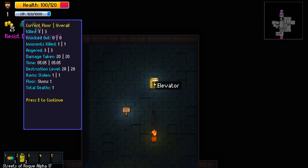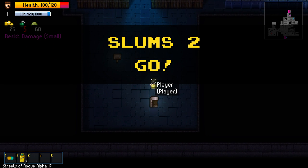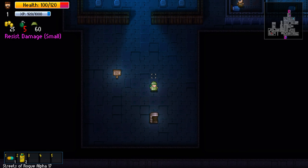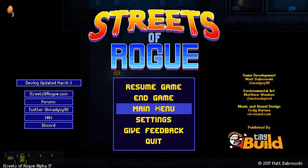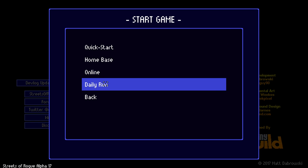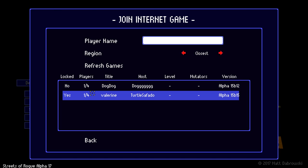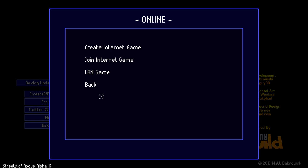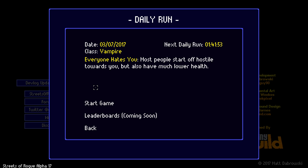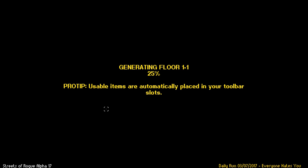Here's the elevator. What's it going to take me to? Kill three people, anger three people. We're on floor one of two. People generally don't want to attack you unless provoked in some way. Let's go to the main menu so you guys can see. There's quick start, online, daily run, and a home base. Create internet game — there are people playing. So you can do actual combat against other people. Daily run: everyone hates you, most people start off hostile but you have much lower health.